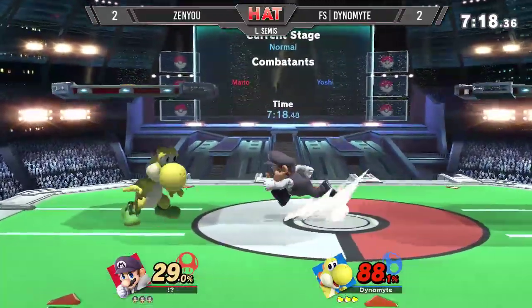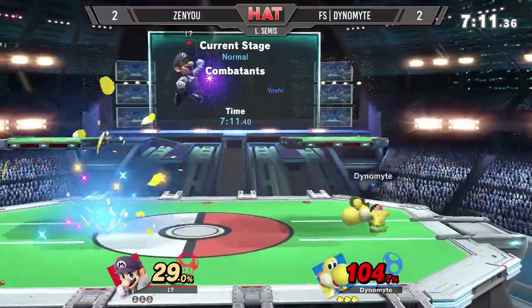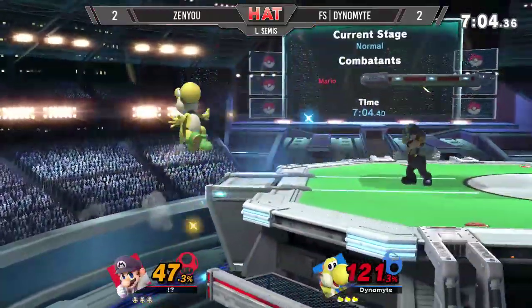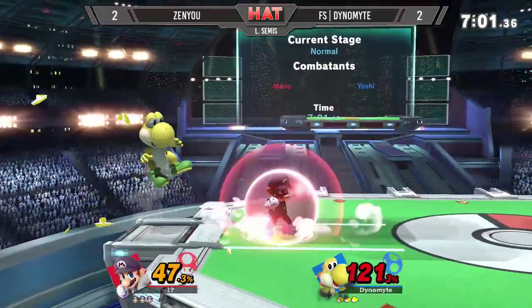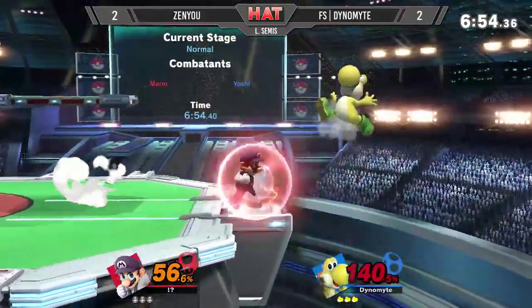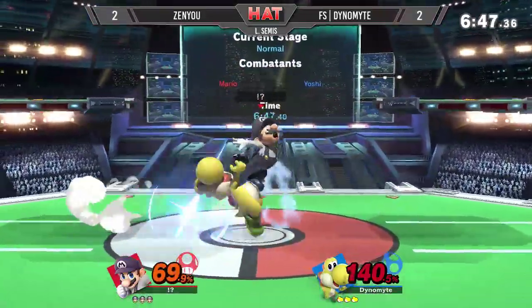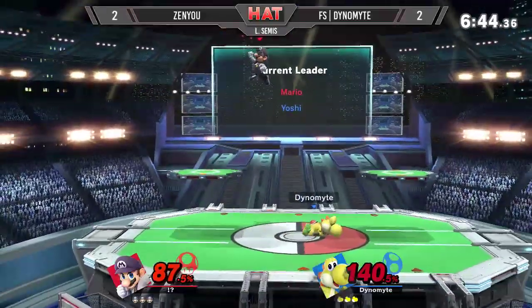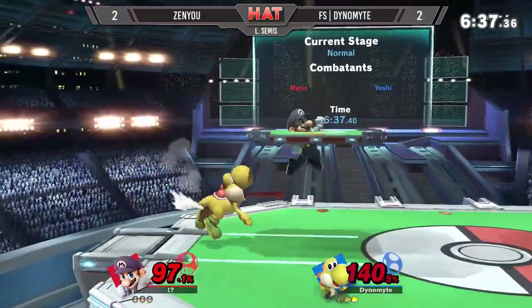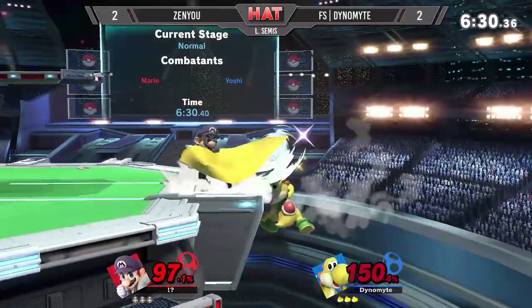Dynamite is able to fire back hard, especially with these hard reads. Chipping away at it, but Zenyu is playing so much safer. He's still going to get hit by that egg — but my goodness, he's playing so well. Forcing out that egg — that's unsafe. 104% on Dynamite. That fair is going to trade with one of Mario's options. Another trade will send him back. Zenyu expecting it — that up smash read was so hard but unable to find it. Landing there into the down smash from Zenyu, perhaps catching Dynamite a bit off guard.